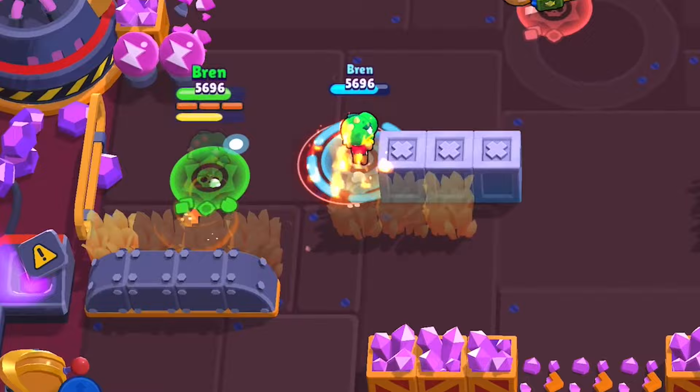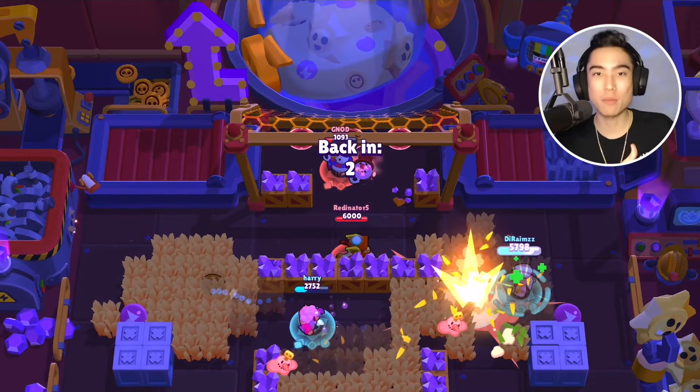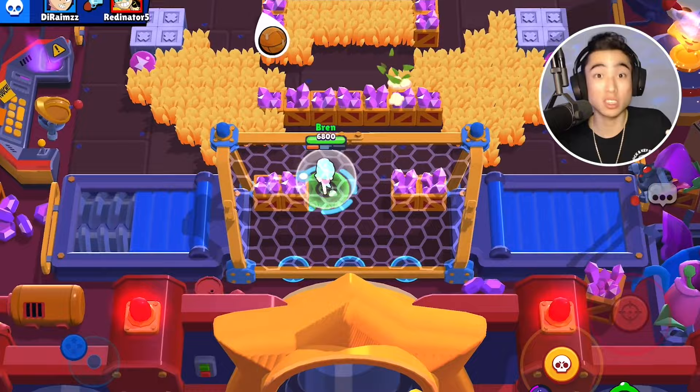Leon's super is also fantastic for escaping tight situations where you're about to die. If enemies see you go invisible, don't run in a straight line — make your movements unpredictable and as sporadic as possible. When you're using your super to sneak around, you really don't want to get hit and reveal yourself.